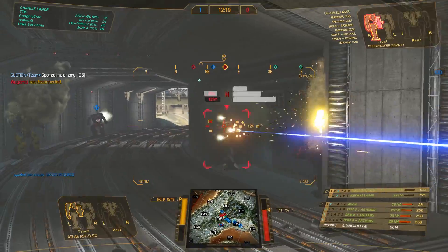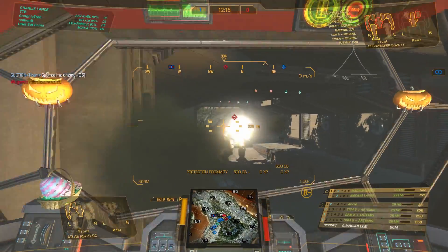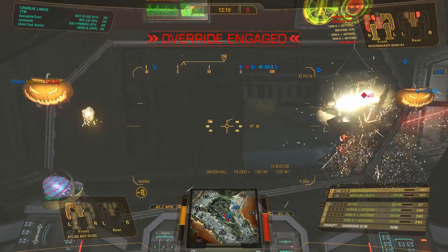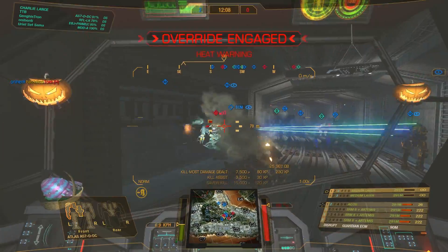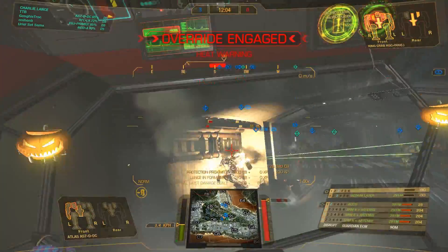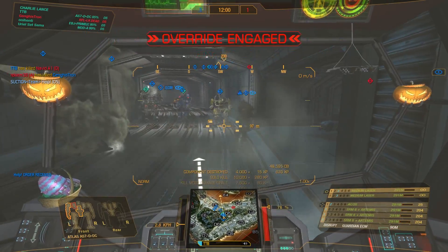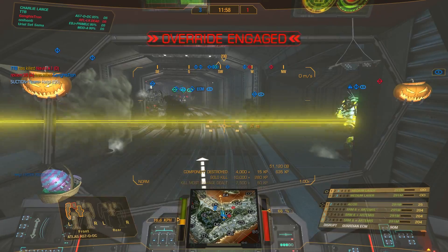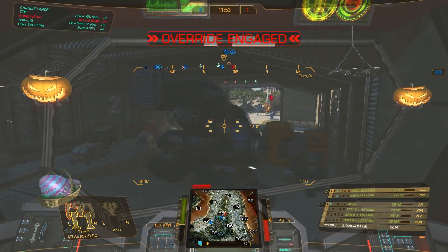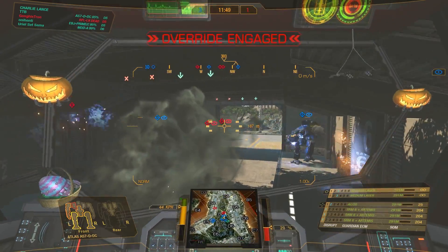There's a teammate coming in from the back — that is crazy. Moving towards this side, giving one shot, and now turning around to finish the King Crab. Team stopped to kill the King Crab, and now we have two options: we could push through or push out. I opted for the wrong option — you're gonna see why in a second.